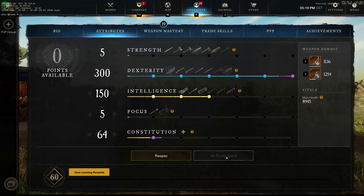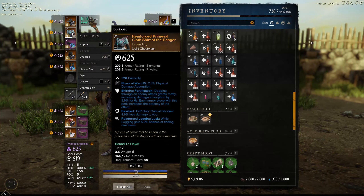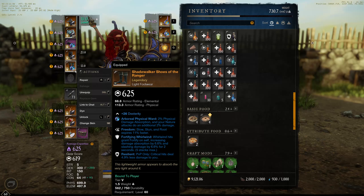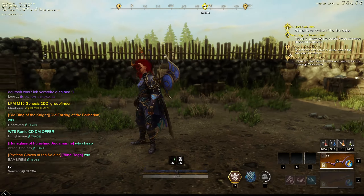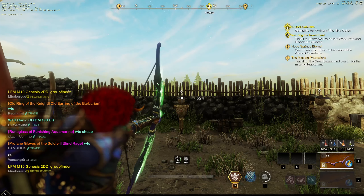So here we go: that's only 300 dex, 150 intelligence, and a little bit of constitution - more like a musket build. I don't have anything increasing nature damage on this one and this gem basically makes no sense to use. Let's see how we do full glass cannon without nature gems.